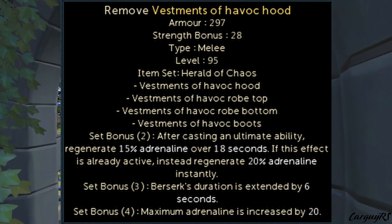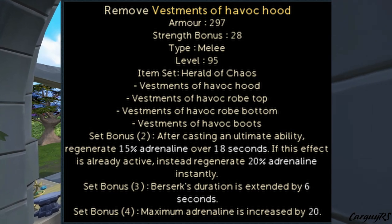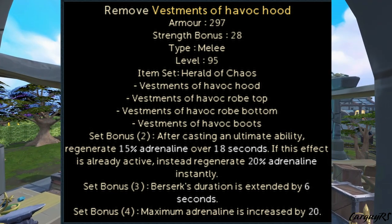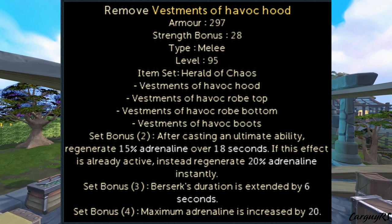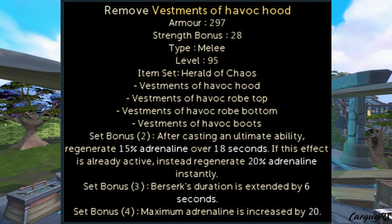The set bonus at three pieces simply extends Berserk's duration by 6 seconds — from 20 to 26 seconds. This is reminiscent of when Planted Feet was bugged and worked for Zerk, giving us a 24-second Zerk. Now it's back and better than ever as an armor set effect, giving an additional 2.4 seconds compared to back then. And the four-piece effect increases your maximum adrenaline by 20%, so instead of capping at 100%, you can sit at 120%.